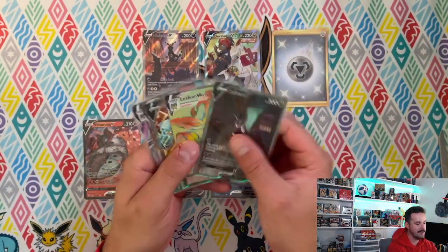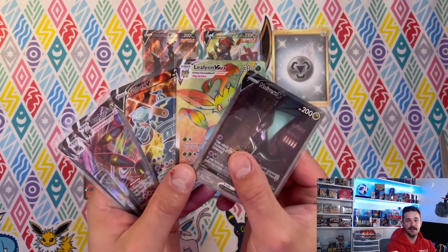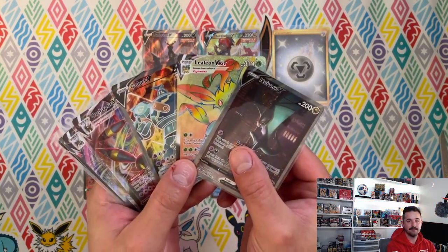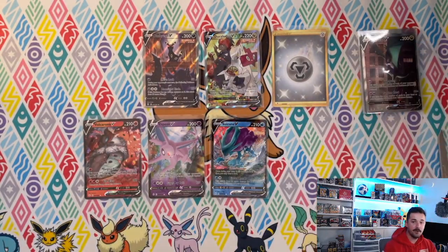Out of the booster box, our three highlights: Batman Umbreon alternate art, Leafeon secret rare, and Golurk. Let me know in the comments what you'd rather have — what would you want to spend your hard-earned money on?